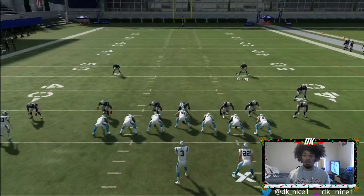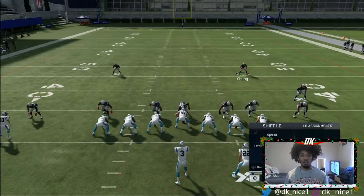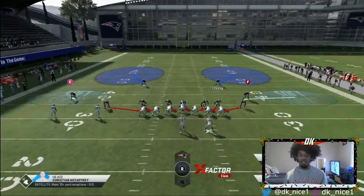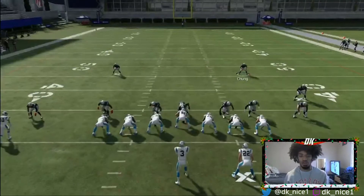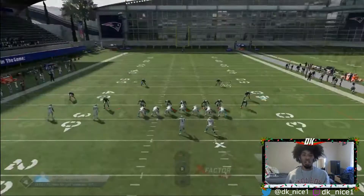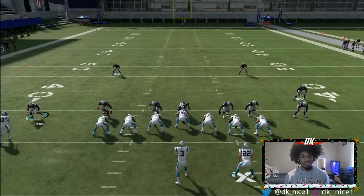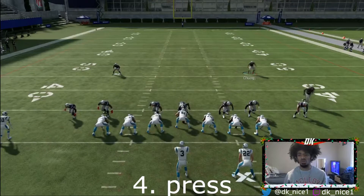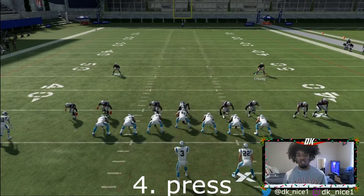All we want to do is go right on the D-pad — we're going to blitz all linebackers. That's how it looks. And then we want QB contain as well, so L1 and R1 on PlayStation, LB and RB on Xbox. Then I like to move this corner in — it's kind of similar to a blitz — and we're also going to press 2, so triangle down on the left stick. That's the look that we have.